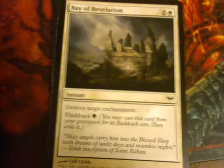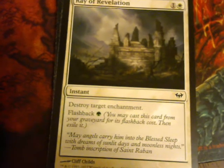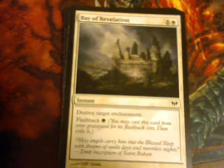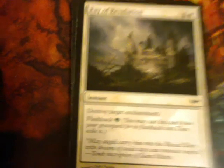Ray of Revelation. Destroy target enchantment. Flashback green. There's a lot of cards in this set with flashback of an allied color.